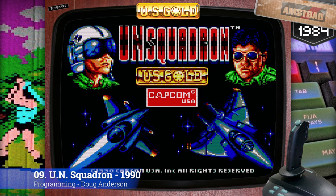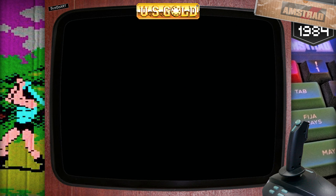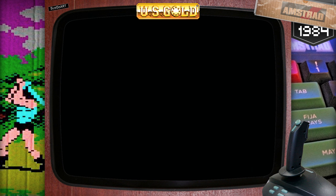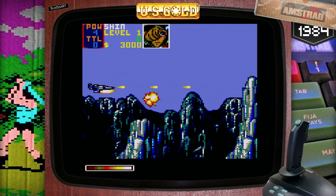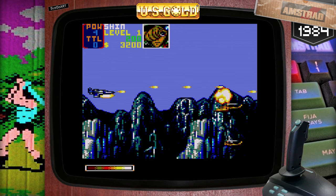Number 9: UN Squadron. US Gold back in the day signed a 10-game license with Capcom, and UN Squadron was one of those games. It comes really close to the arcade original in every department apart from speed, but despite the lack of speed it works — it's fun to play and it looks terrific.